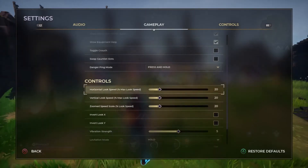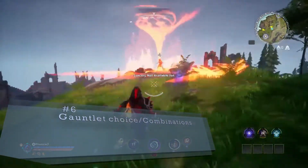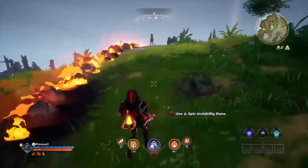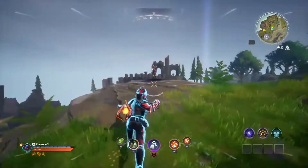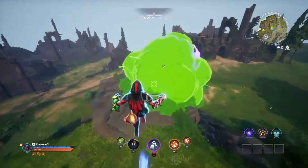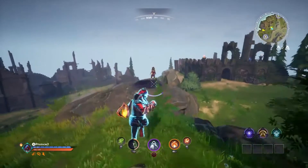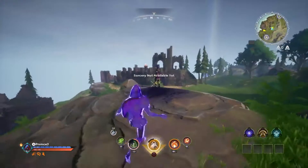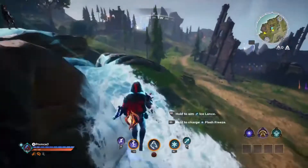Tip number six is gauntlet choice and combination. Starting with the fire gauntlet — when you shoot it in front of you, it lingers and leaves a trail of fire. You can combine it with poison to cause an explosion. Using the firewall alternate fire with the poison gauntlet creates a poison wall, which is really helpful and does high damage in fights.